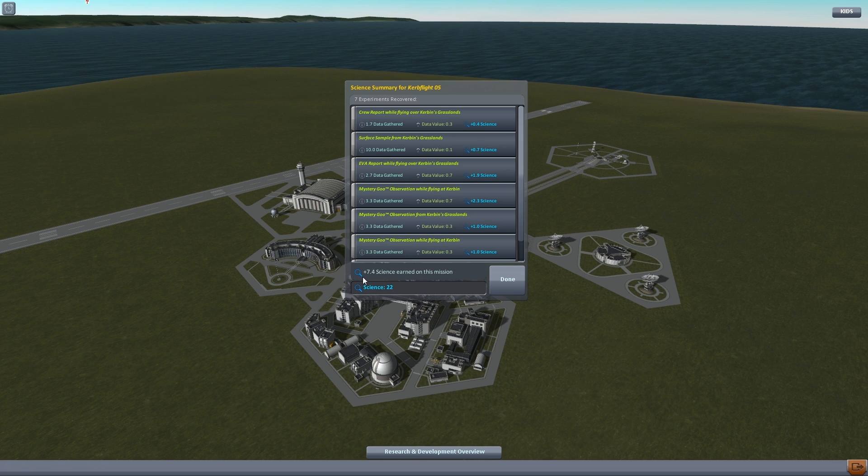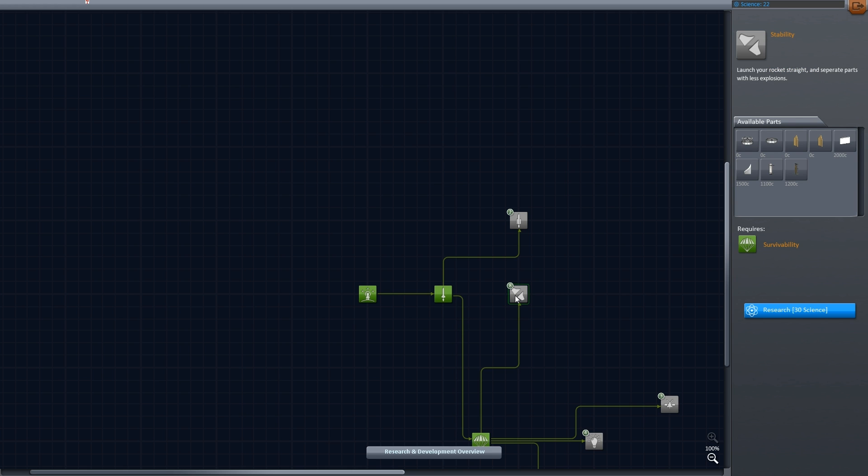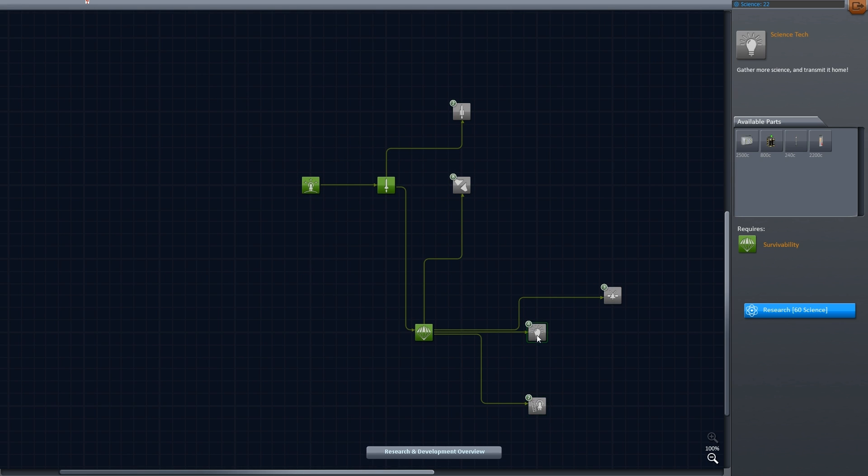We got 7.4 science earned in this mission — science total is 22. That's a decent rate of gain. We need 30 science for the next node, and then there's stuff at 60, 60, 120... If we get that one we can start doing sideways staging with our engine. We just need eight more science to get there. Where else do we need to fly?